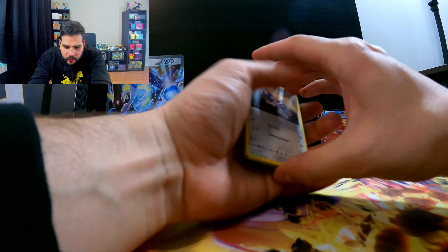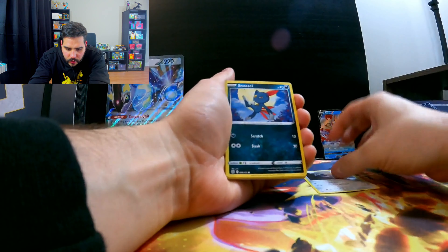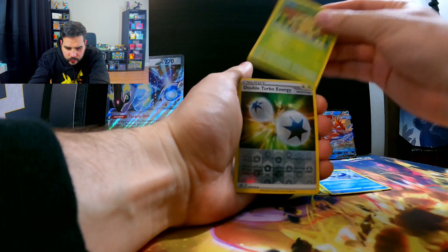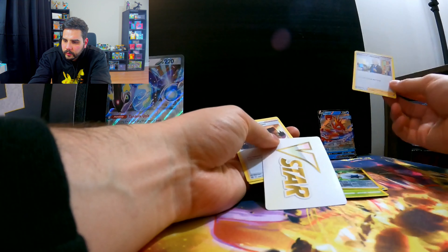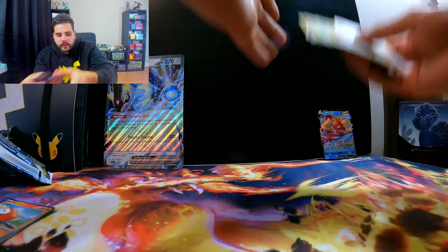Another Silver Tempest pack. Code card. Clink, Sneasel, Turtwig, Piplup, Shroomish, Double Turbo Energy, Professor Burnet's Hollow. And I believe it's a V-Star — V-Star backwards for some reason, but it's all right. Those packs were kind of dead. That's my luck.